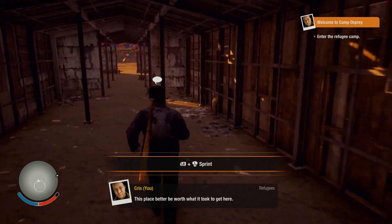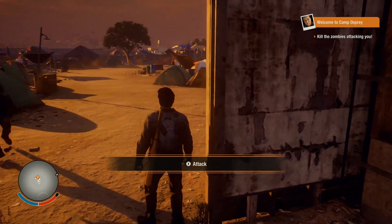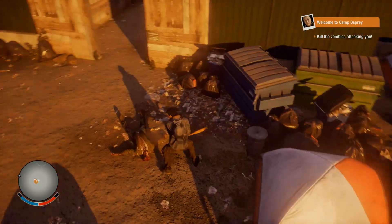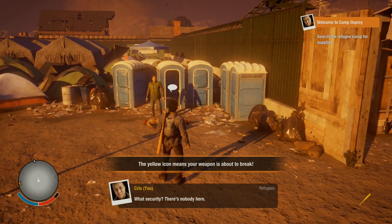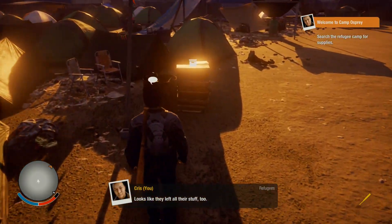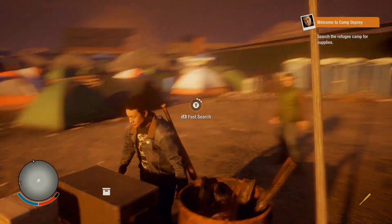One of the plague zombies — this better be worth what it took to get here. Okay, so: sprint, stamina, and health. Access your attack button — bonk, bonk! Get control. Do we have a finishing move here? The buttons have changed. Biters got through their security — what security? There's nobody here. It's a refugee camp with no refugees. Looks like they left all their stuff too. That means they are either left or eaten. Hold wide to search, and you can fast search if you're feeling risky.